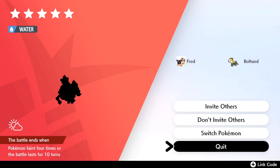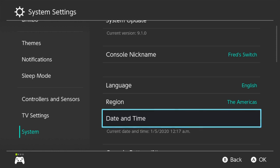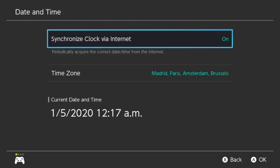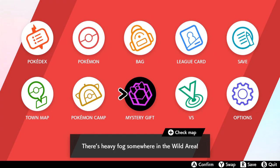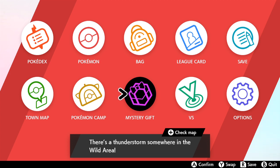To show you guys — the time and date on my system console is a great way to verify. As you can see it's 12:17 a.m. on the 5th, and I believe the event was over yesterday. Going into date and time in settings, the current date is 1/5/2020 at 12 a.m. And I just wanted to show you guys that yes, you can keep the event live in your game as long as you want.